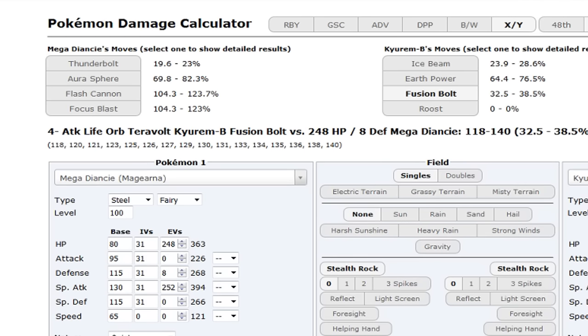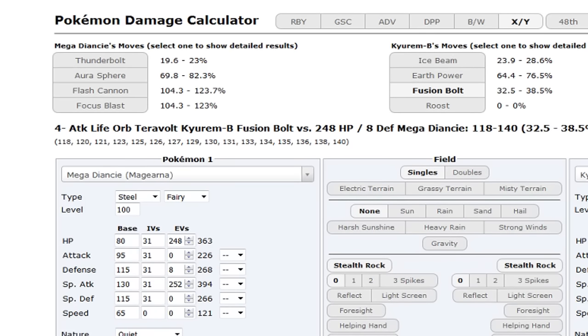Magearna actually does get Dazzling Gleam, so that's a Fairy STAB option you can run. A big reason to run Thunderbolt is Toxapex - I made a competitive analysis on Toxapex the other day, and that thing walls you if you don't have Thunderbolt. It resists Aura Sphere, Flash Cannon, and Fairy moves, so Thunderbolt is a huge reason to include it on this set.